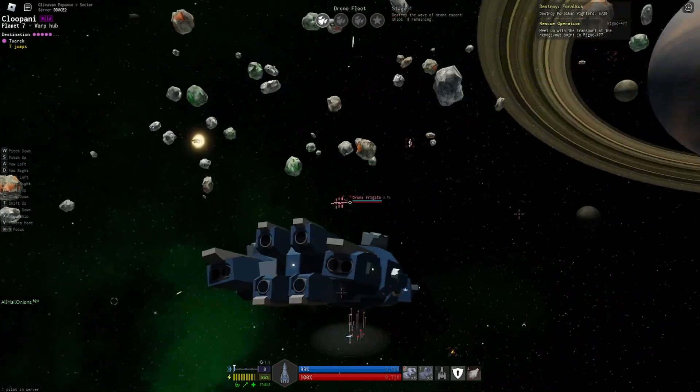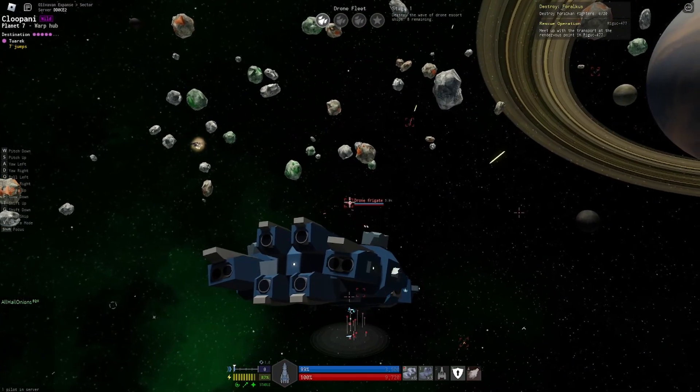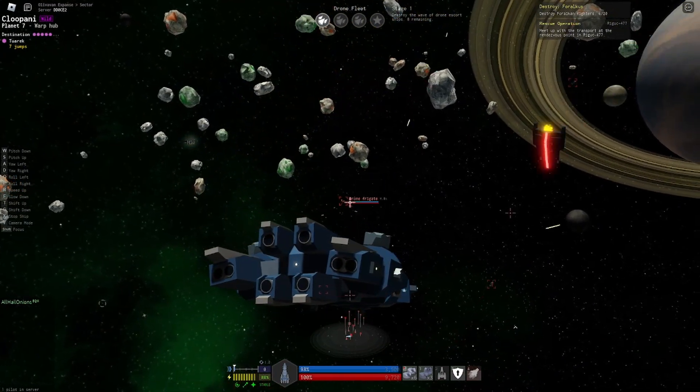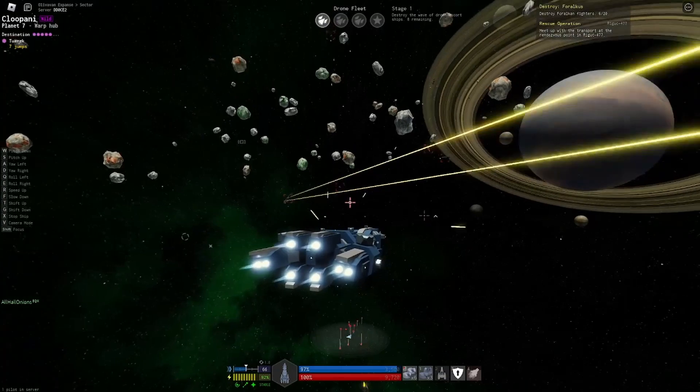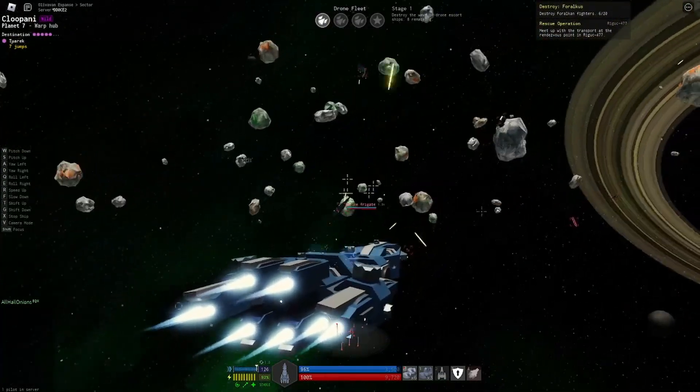Also, at the end of tier 4 fleets, there is a 10% chance for a drone battleship to spawn, which is an extremely large, boss-like drone with even better loot. Drone fleets probably have the best loot out of all the other drone structures, as you can get rarer minerals and more frequent hybrid items.